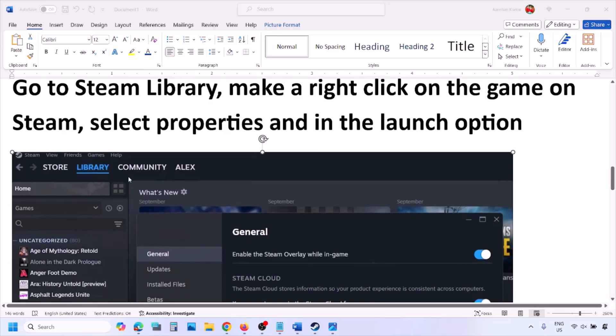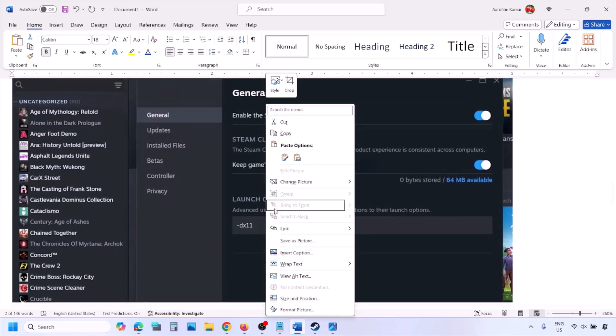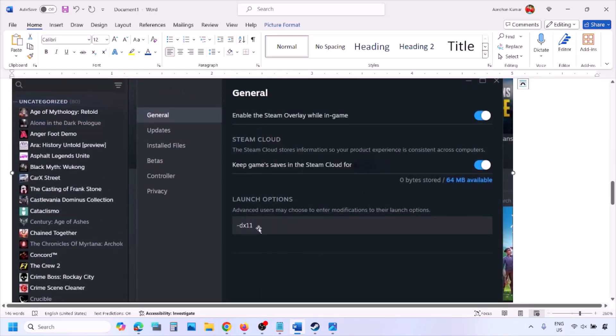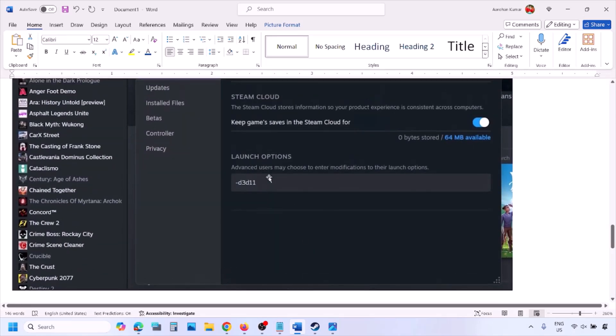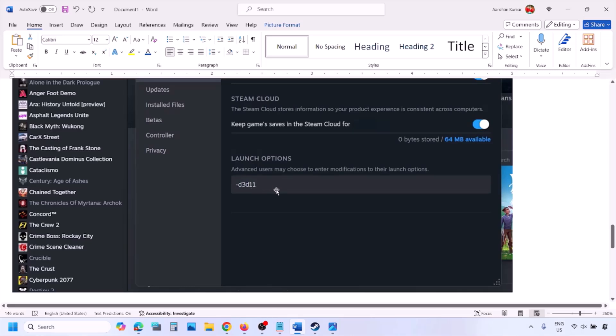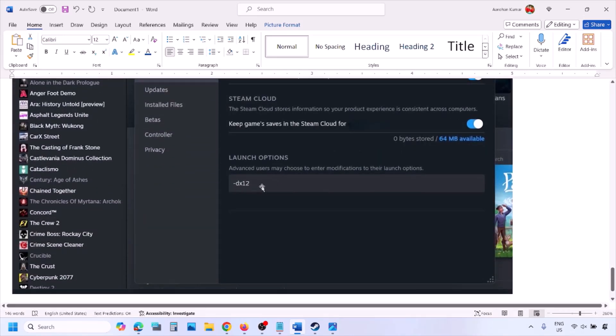Go to Steam library, right-click on your game, select Properties, and in the launch option type -DX11. Launch the game and check. If that does not work, type -d3d11 and check. Still not working, type -DX12 and launch the game and check.